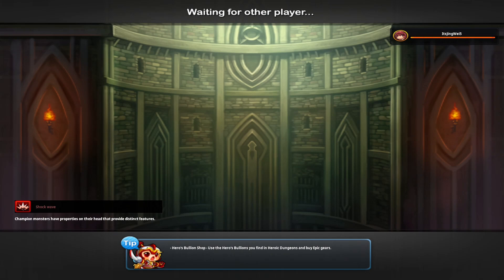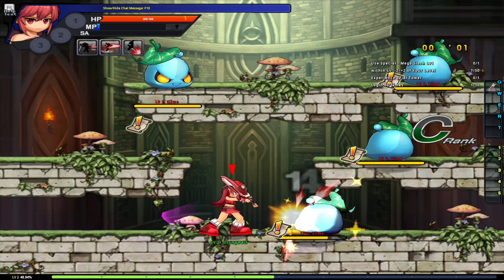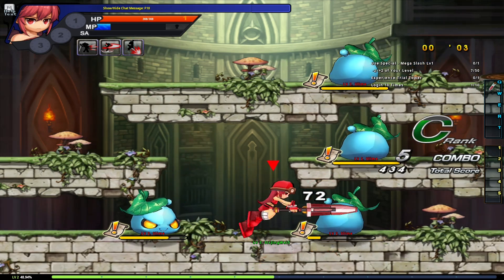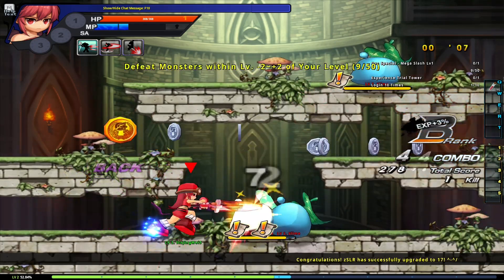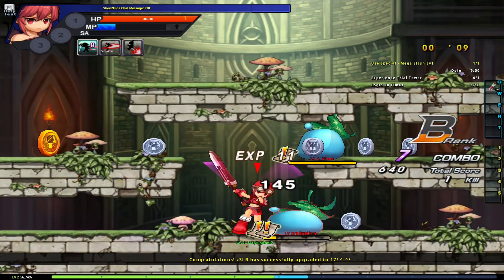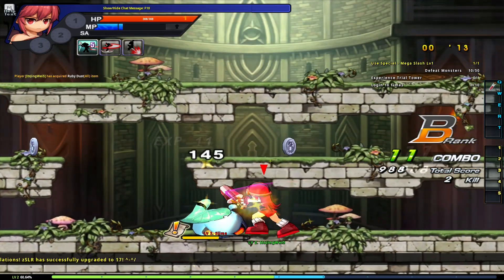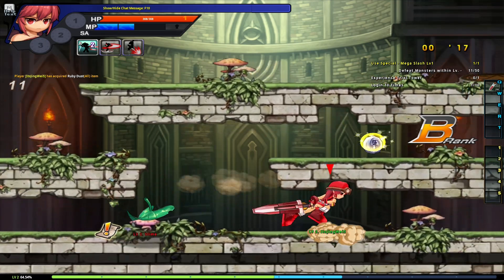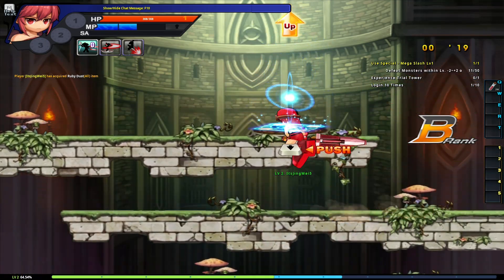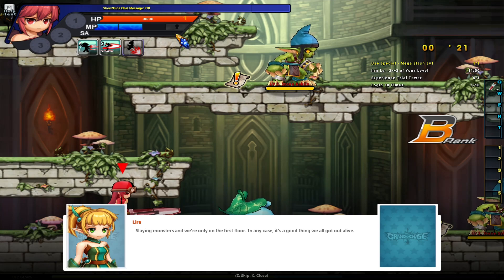Loading can be really quick if you have a decent PC. Elysis is an MP character. What that means is our character generates mana over time — which is what AP characters do as well — but MP characters have the added advantage that whenever they land an attack on an opponent, they also generate MP. MP is the blue bar shown on screen; for AP characters it's purple.